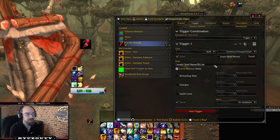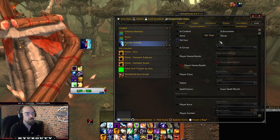Under Trigger we have cooldown, charges, count — and then we type in either the spell ID or the spell name itself, so I'll type Psychic Scream and click OK. I'm also going to go into Load.